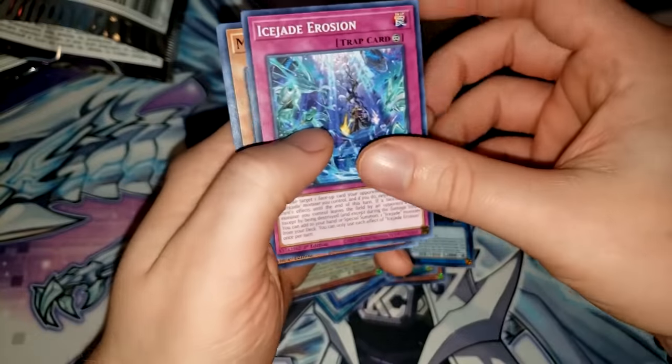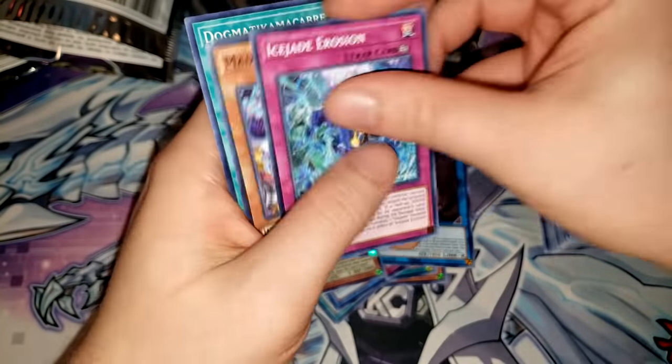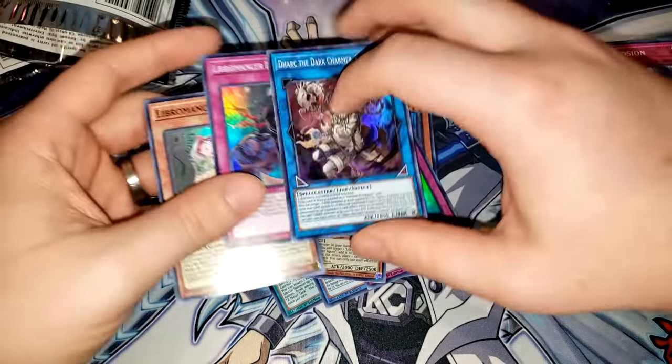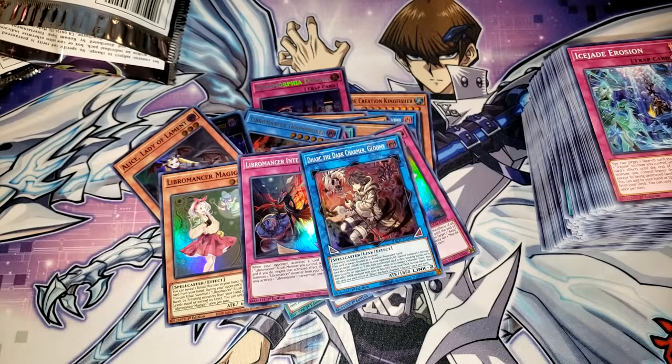Ice Jade Erosion, Mad Hacker, S-Force, and a new Dogmatica Ritual spell to summon that level 4 Ritual Monster we pulled earlier. The set looks pretty cool so far — we pulled a bunch of Libromancers, that crazy insect monster, and the Dinomorphia Fusion Trap card, which is really good. Anyway, thank you guys so much for watching today's video. I'll see you later, goodbye.